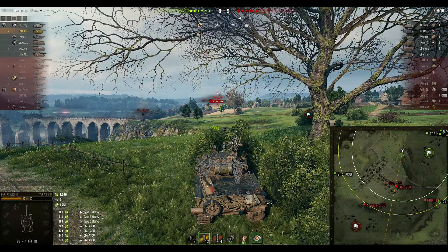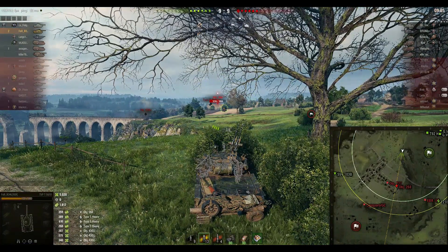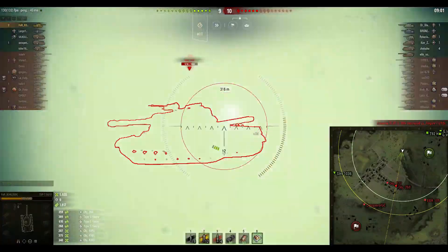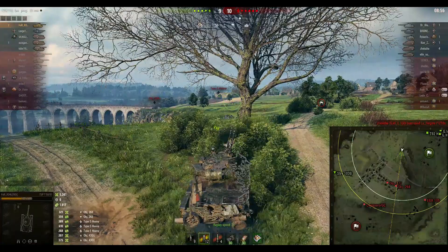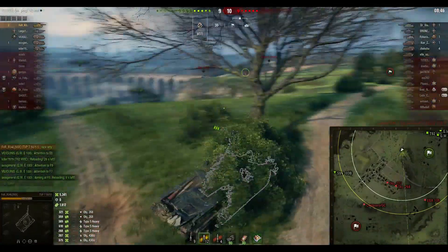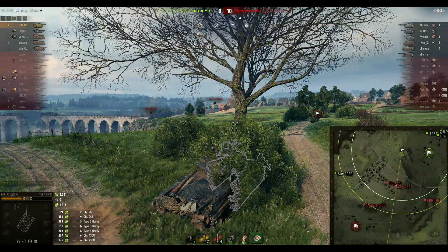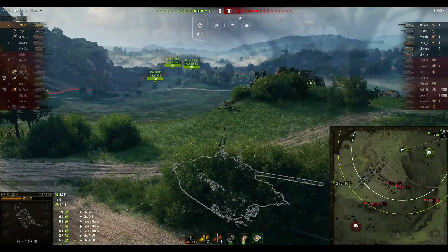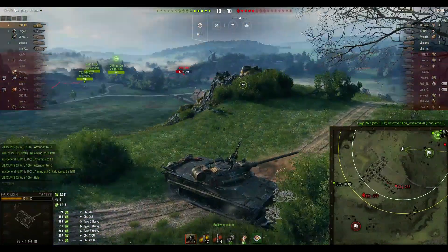I choose to play passive because being spotted would mean the same fate as the Type 5, which I'd rather avoid. The STRV actually flanks and spots the EBR, but nothing happens to it. Speeding up the replay a bit — the 268 gets spotted, the 121B manages to put in a cross-shot but gets taken out by arty, so we have no crossfire left. I can't help the STRV and the STRV can't help me — it's only a matter of time before it gets spotted and nuked.